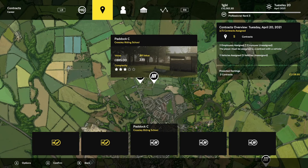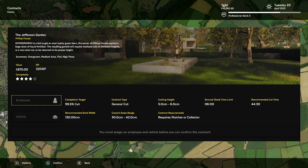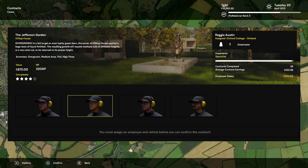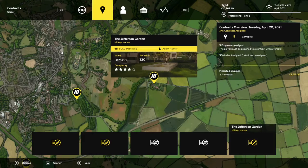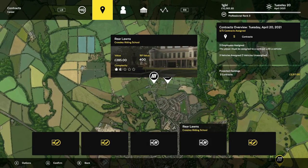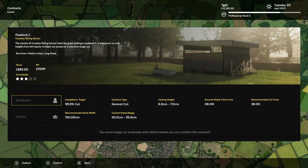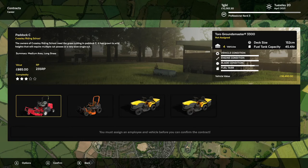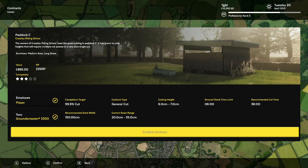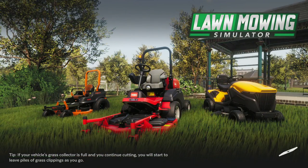We have Paddock Sea, which is recommended at 38. And we have the Jefferson Garden, which is overgrown — we don't want to deal with the overgrown one because that will take forever. So we're going to take the Paddock Sea at Crossley Writing School. Just like before, do the ground check, mow, and I will rejoin you when we're done.